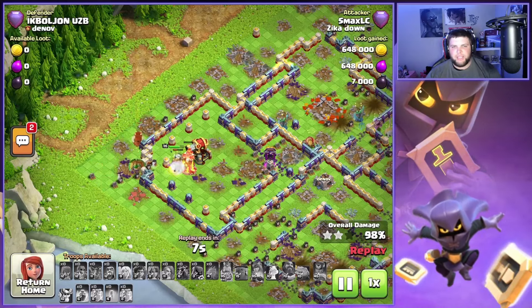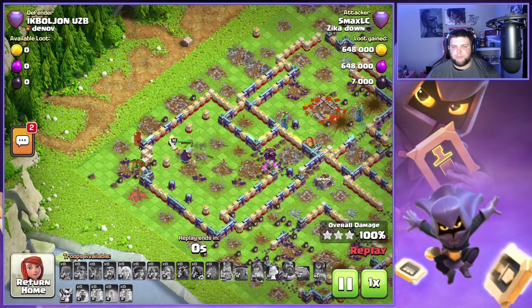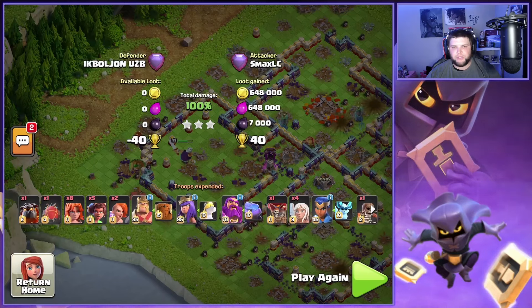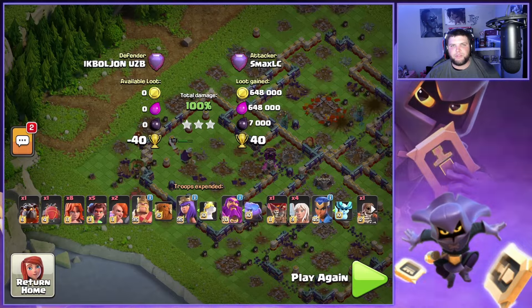We're going to be able to finish off this base with our heroes — wall is open and the barbarian king is going to walk up and finish off these last couple buildings. We still have two minutes and 40 seconds or less. We had a perfect funnel with the Sarch — didn't get the town hall, but that obviously is not the most important thing. It is about funneling and getting the clan castle troops pulled — those are the two main points when using Sarch.